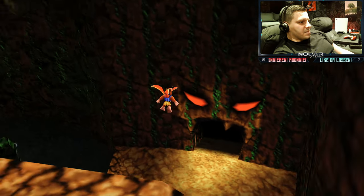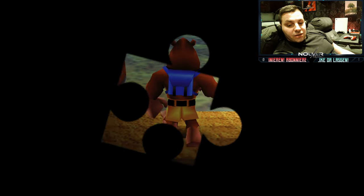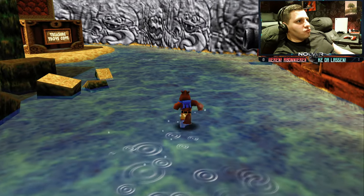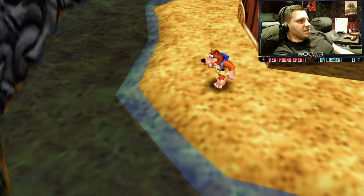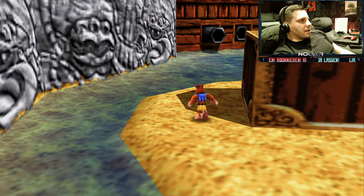Dann gehen wir erst mal hier hin. Und ihr hört es vielleicht schon an der Musik: Willkommen in Treasure Trove Cove. Guck mal, gab es hier nicht hinter der Kiste irgendwas? Oder haben wir das jetzt wieder eingebildet? Wahrscheinlich Einbildung – da gab es gar nichts.